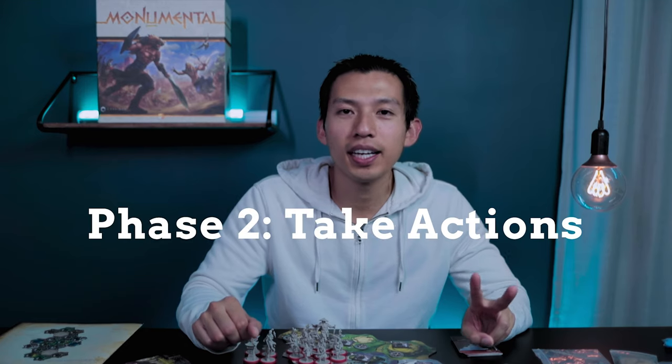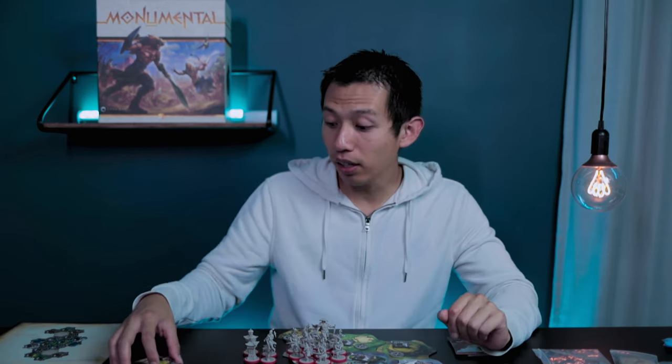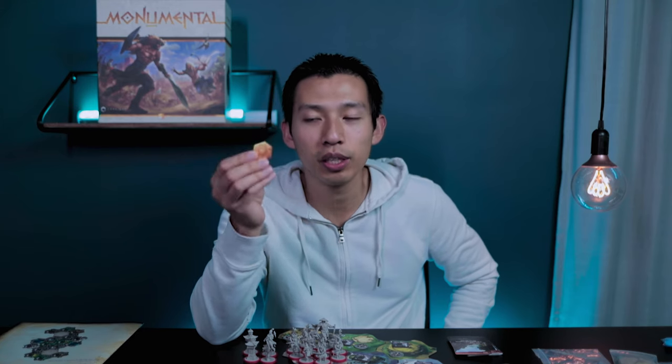Next, take an action. You can take as many actions as you want in any order and combination, but you must be able to pay for all of them. If you activate any effects, you can activate them in any order, but each card effect can only be used once per turn unless the card says otherwise. You can look at your own discard pile at any time. Gold is the wild resource and counts as any of the three basic resources. There are nine actions total.